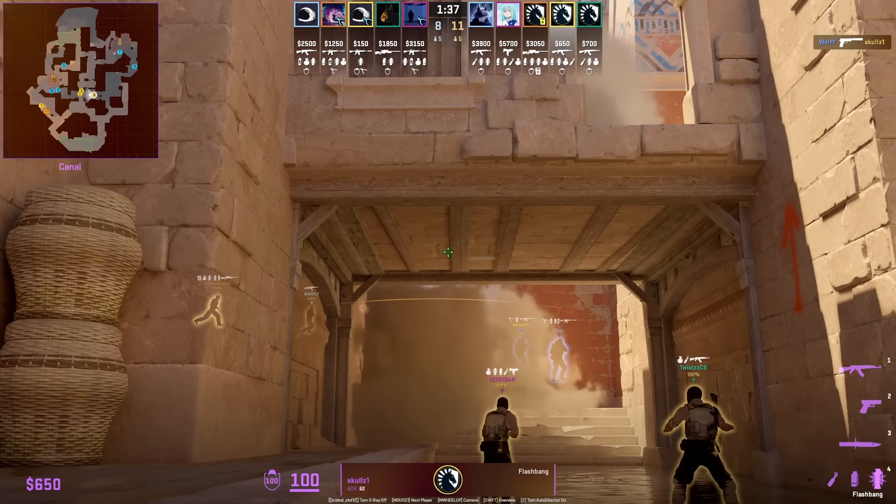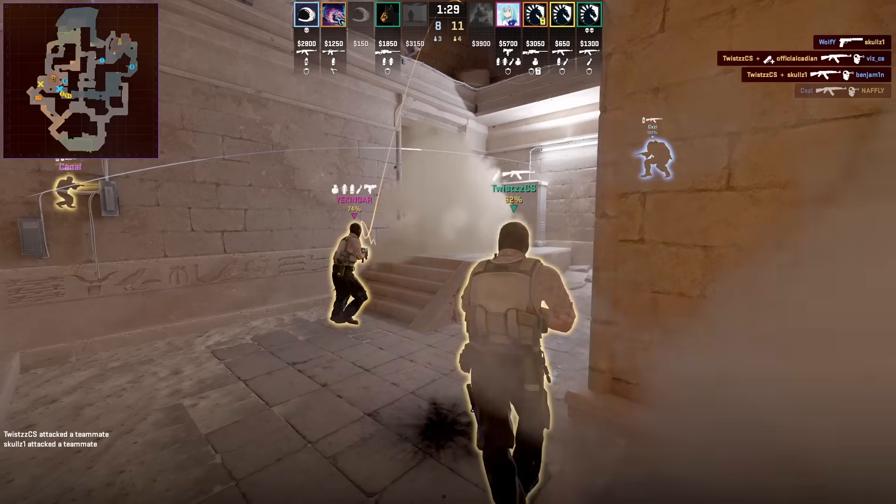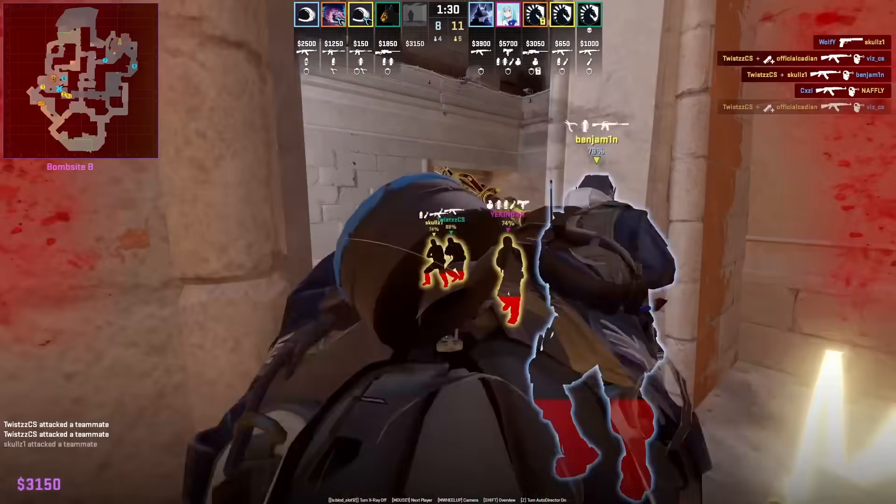Skulls shows us a new way to flash cave and connector. You saw he aligned with that pot, and this is where he's aiming. Left click throw — this flash will blind anyone inside cave as well as anyone holding from top cave, which we see here.